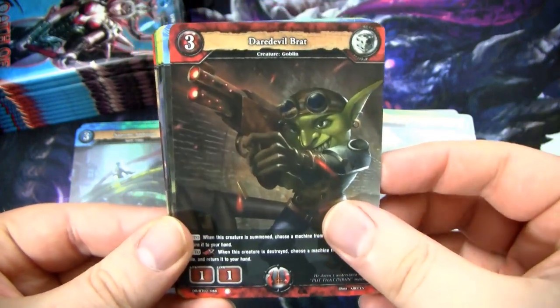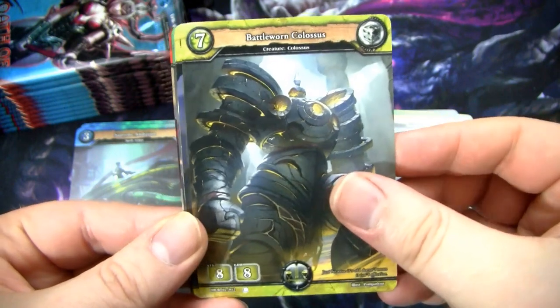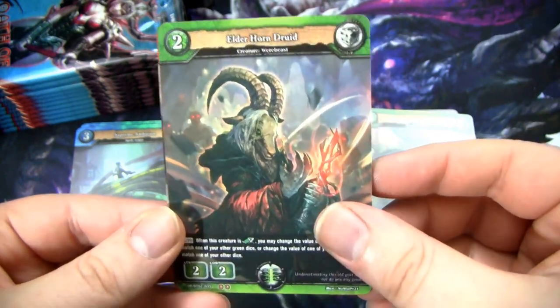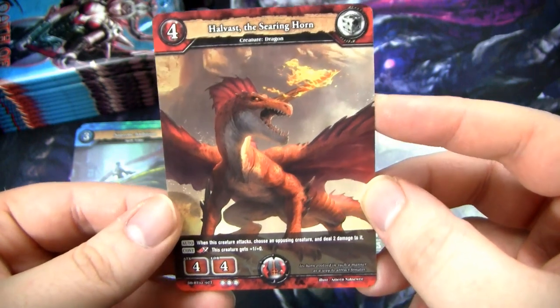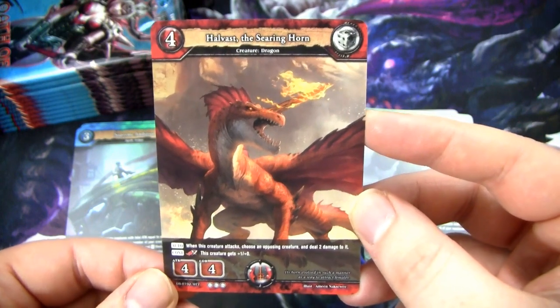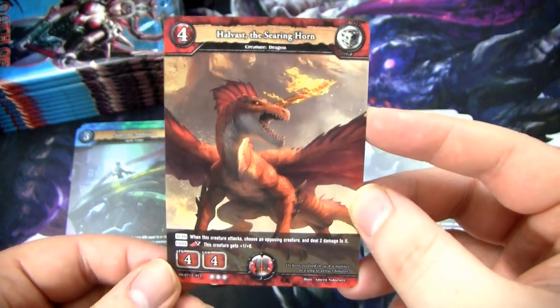I think you get one triple rare booster pack with three rares per box. That was the one. This guy looks pretty sweet - Ninja Dude, Sabotage. You have this Goat, Goatman - Elderhorn Druid - and Halvast the Searing Horn, which I think is actually a pretty good card. I looked at its stats. It reminds me of a Flametongue Kavu from Magic the Gathering, except a little bit better because he can do it when he attacks.